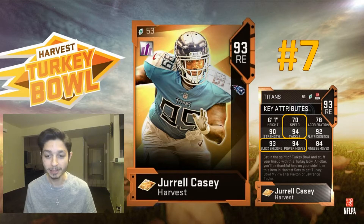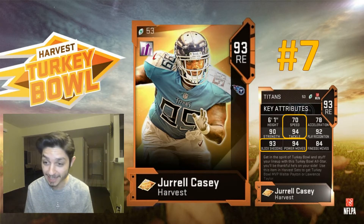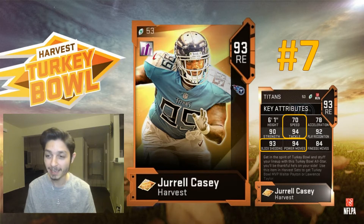Number seven we have Jarrell Casey. What's cool about these cards is they all have power-ups, so you can power them up since they'll be NAT when you pick them up in the fantasy pack. The key attributes on him are 70 speed, 94 tackle, 93 block shedding, and 94 power moves. If you really need a right end, pick him up, but he is my number seven.